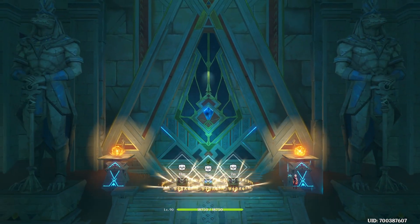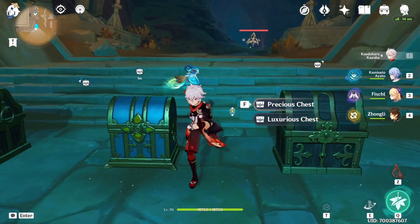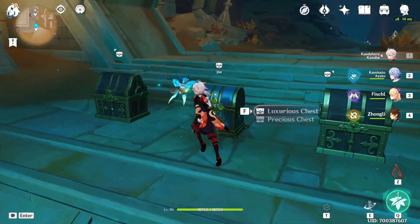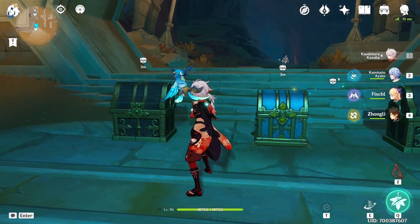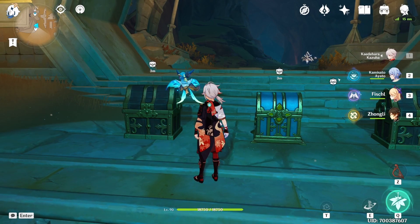And there we go — with that we've not only unlocked the chest but also this door right here, and this area is basically unlocked as well. That's how to get the two precious chests and one luxurious chest, and also the dendroculus all the way up there. If the video was helpful, don't forget to leave a like and subscribe — see you in the next video, bye bye, take care!